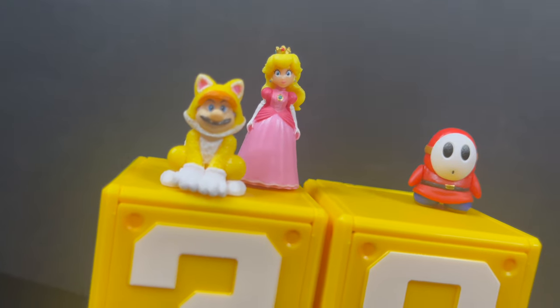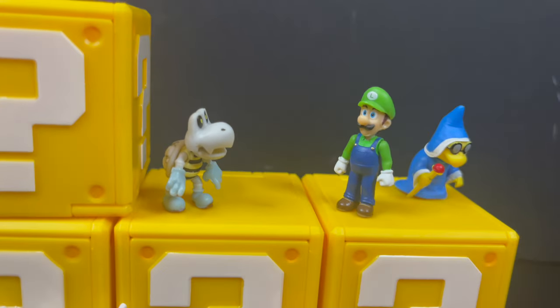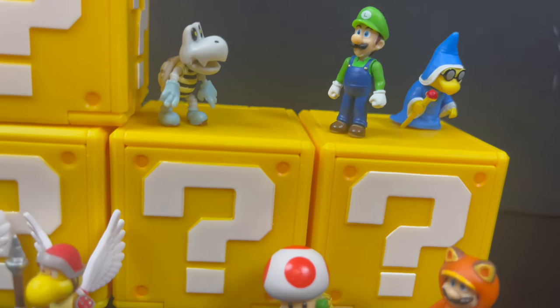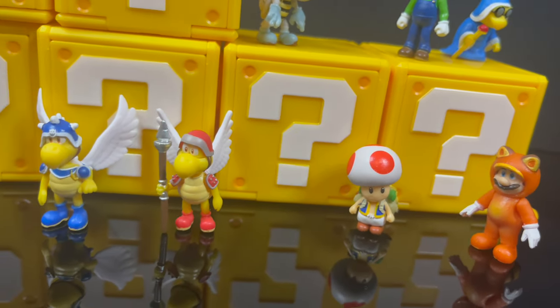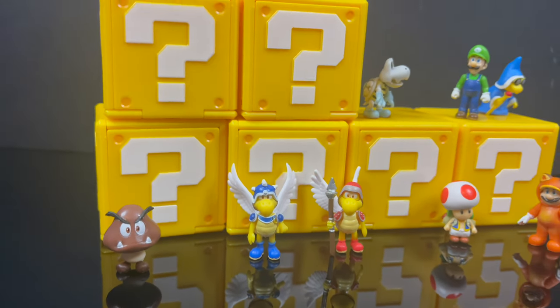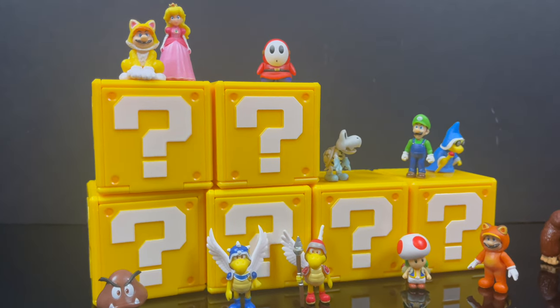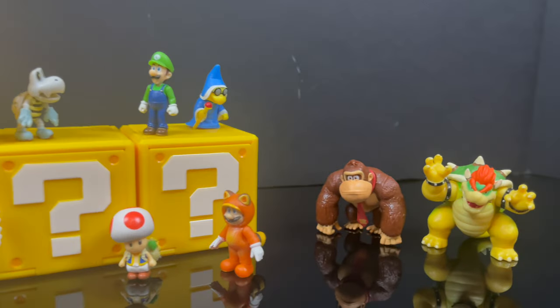The little question mark blocks open up and have a small image from the movie inside — they're fine, it is what it is. But it's really the blocks themselves combined with all the little 1.5-inch characters that make for a nice setup. Even without the playsets, you can have a lot of fun with these 1.5-inch figures.